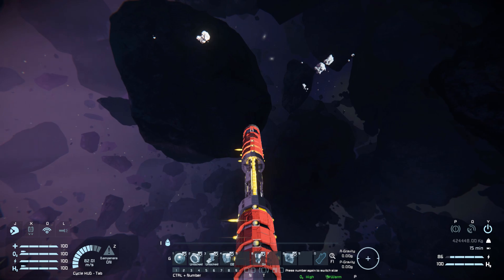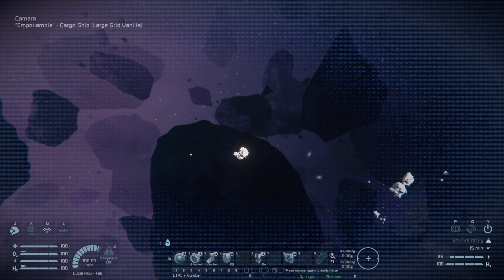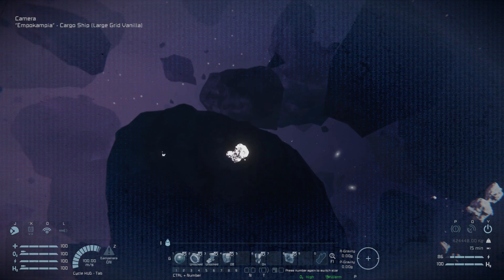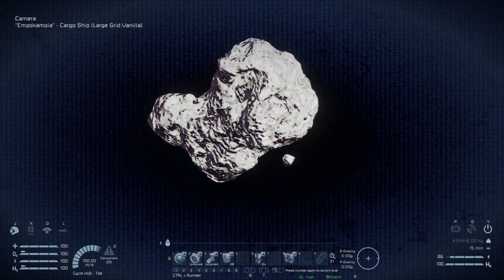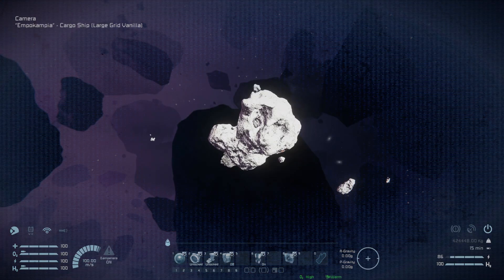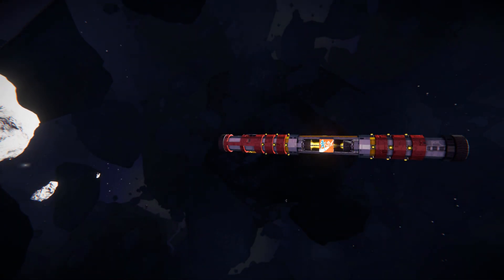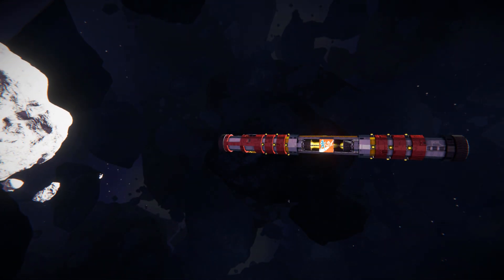To finish off this video, what we can do now is come over to this asteroid right over here and simply slam ourselves into it — there it is right there, looking all bright. We'll just go straight forwards into it, and that'll be that for this video. It is now right in front of us, coming to a better view, hiding the HUD. We're now going to slam straight into it.